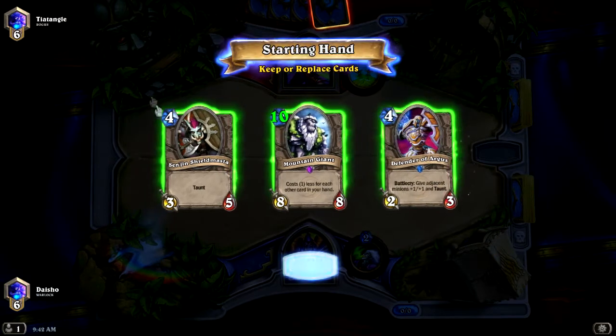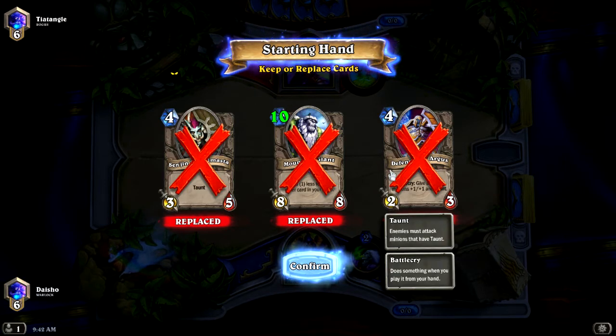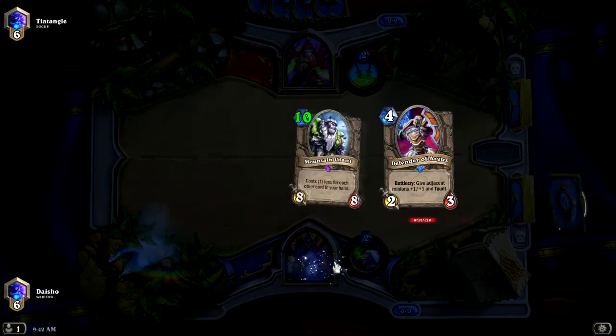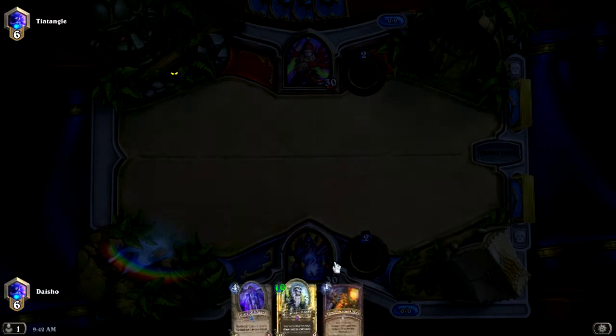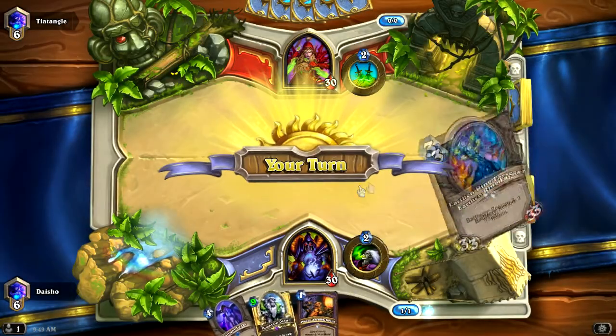Alright, so we're playing against a Rogue. I'm not really quite certain on how to mulligan with this deck. It might just be that you're supposed to always keep your taunters, but I will try and mulligan into a Twilight Drake, because I think that's the best card in this deck in the early game. Power Overwhelming is the worst — I only ever want to cast it when the game is ending.